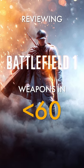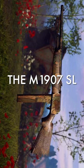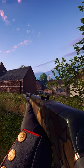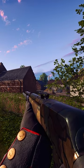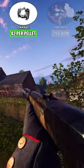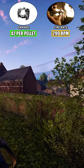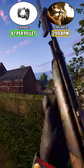Reviewing Battlefield 1 weapons in less than 60 seconds. The M1907 SL is one of the three medic rifles capable of fully automatic fire. Dealing 42 damage per bullet at a fire rate of 299 rounds per minute, the M1907 has one of the faster optimal TTKs within the medic class.